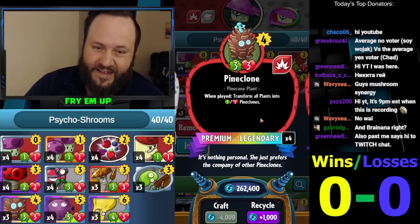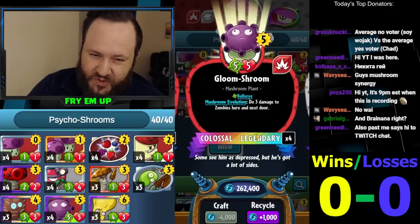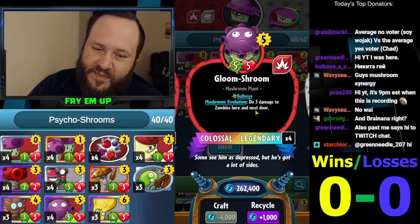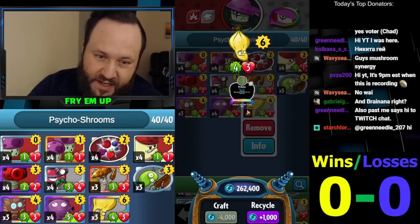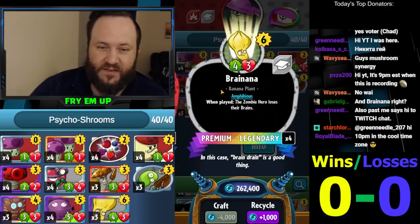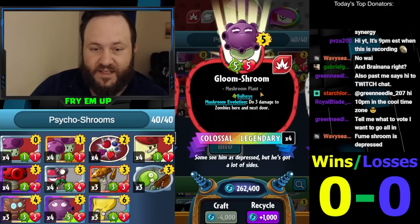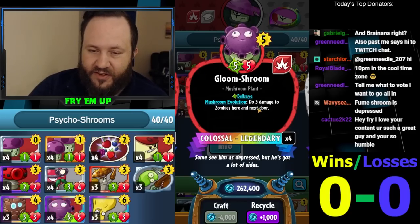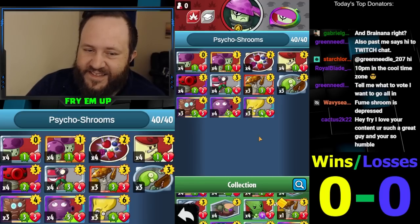Then build on top of that either with mushroom combo plays or with your finishers. Gloom shroom does a lot of damage — nine damage total to three zombies if they have that. Brainana is also going to act as a finisher. Rescue radish can work in a pinch with brainana on turn nine — you can scoop it back and replay it, denying them tricks for an extra turn. You can also use it on gloom shroom: pick it up, throw it back at them, and field clear them for nine damage. I know it's expensive but every once in a while it's worth it.